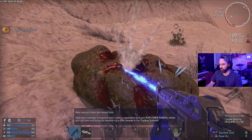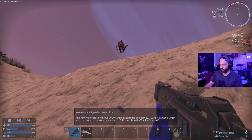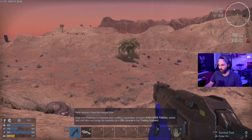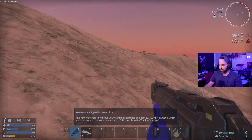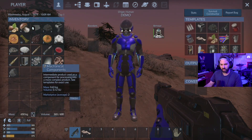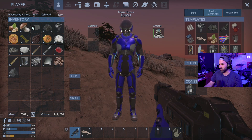I keep getting these explorer tokens — I guess you can go somewhere and turn them in for a reward or whatever. What's that — is that a bad place? I don't know if that's just gonna kill me if I go over there. Let's check — do I have any oxygen? No, I don't. I need to make one of these things now. How do you make it? Okay, I just need to make one.